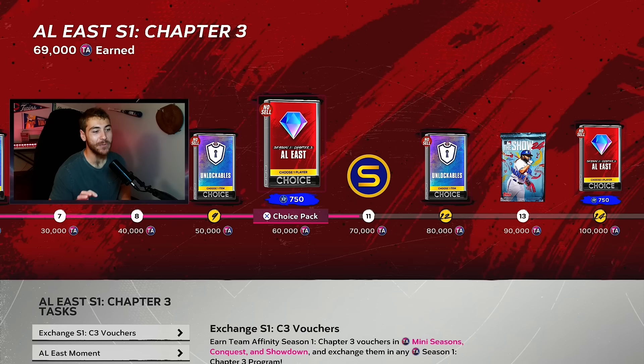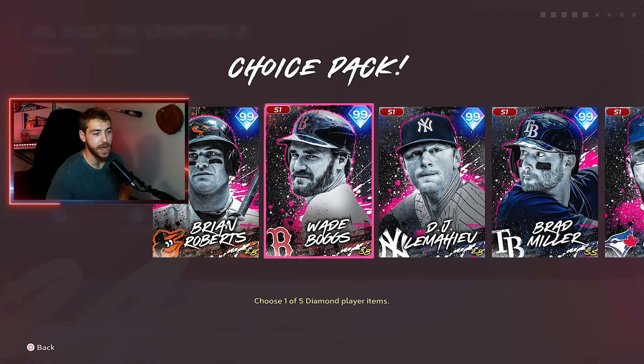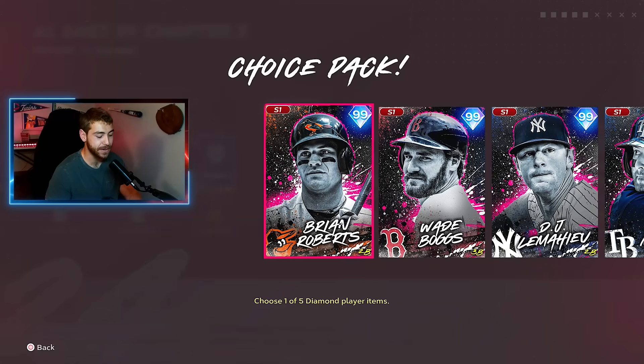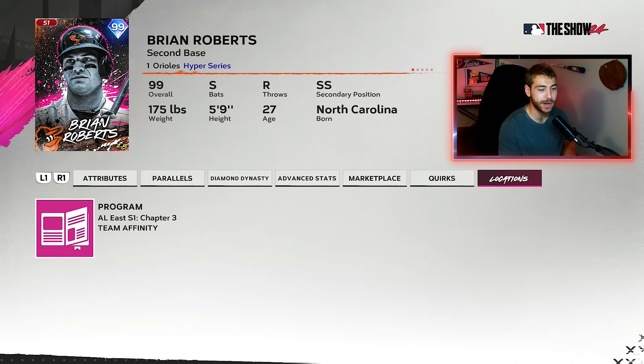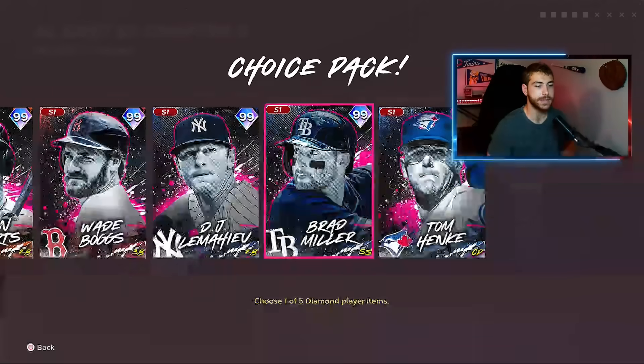We went after one specific card in the NL West — you probably know who it is. In the AL East, you have all batters. I'm going to say Brian Roberts is probably the best card here, partly because his stats are amazing, but also because he's a switch hitter. He also fits the David Ortiz theme team. He can play center field and the outfield without much issue. He's going to be so good — he's got one of the best swings in the game and really top of the line quirks. Roberts is incredible.